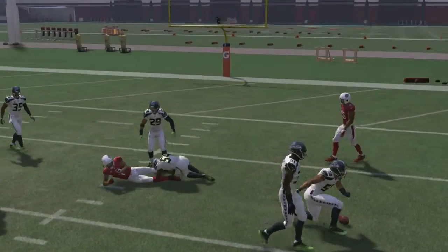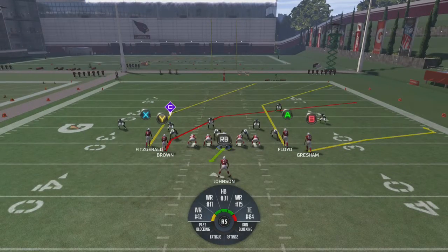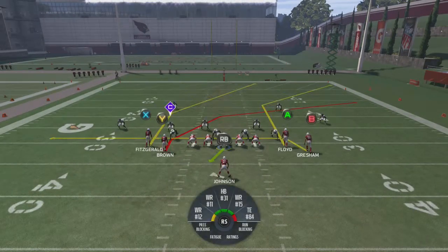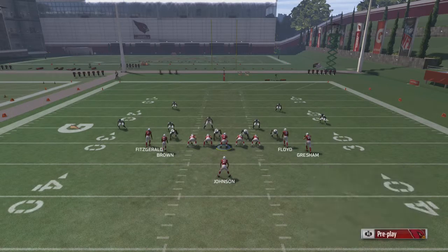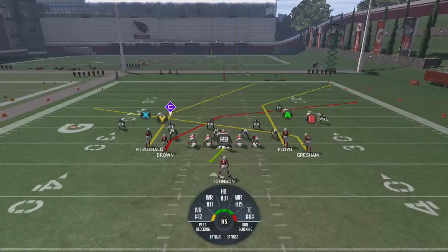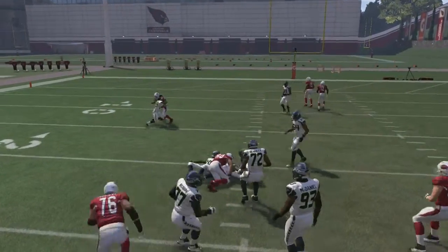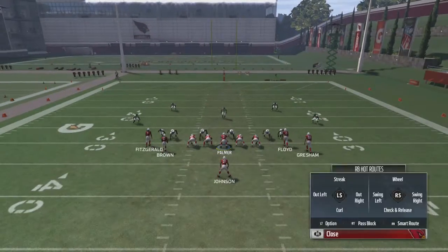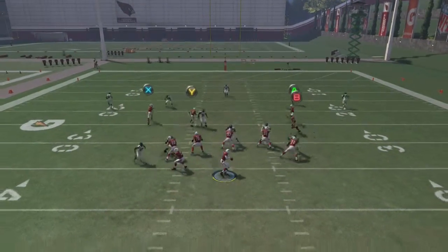The first adjustment you can do to make this play better is put B on a slant, a drag, or an in-route. I like to put them on a slant. Now you have two reads — Y and B. B is your immediate read, Y is your longer read. Block the running back, put B on a slant, hike, and hit Y.